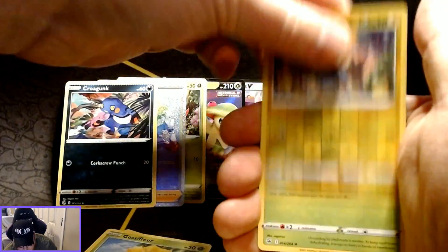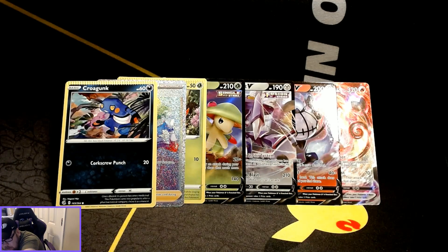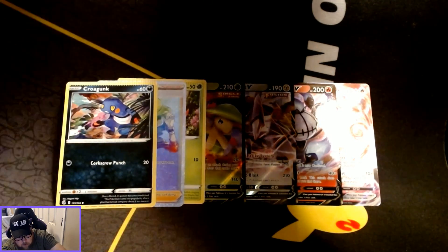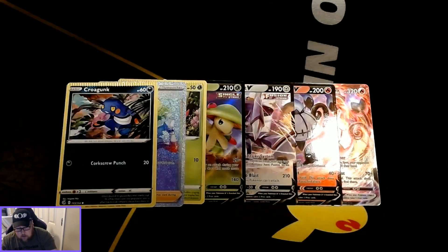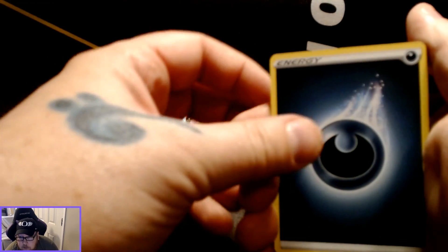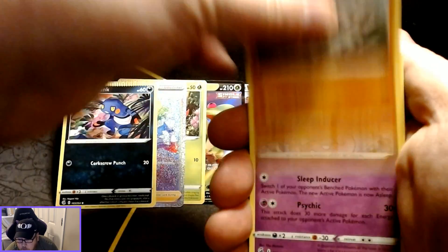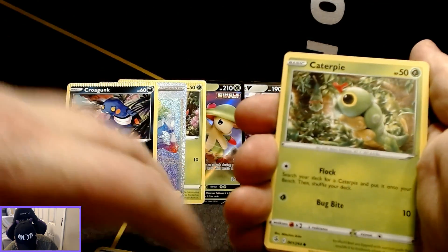Alright, Luxio is the reverse holo with a Seel-gore as the non-holographic rare card. That actually completes the whole entire right side of the pack opening today for this booster box. So far it hasn't been too bad — five pulls out of this and then having two crimped cards. I'm going to go ahead and check on those to see what actually happens with them — whether it increases or decreases the value, since they're both common cards. Luckily it didn't happen to a rainbow rare or an alternate art or something.